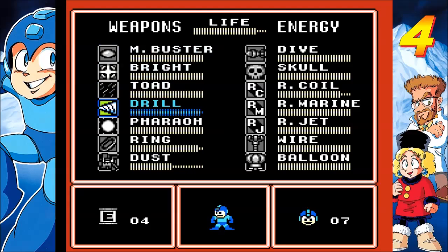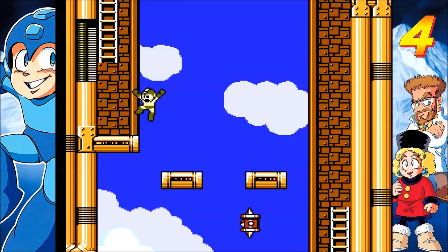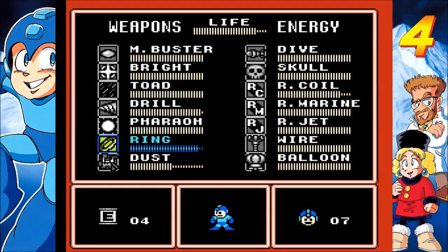Drill Bomb or Ring Boomerang — let's use the ring. Now to continue the auto-scroll portion.